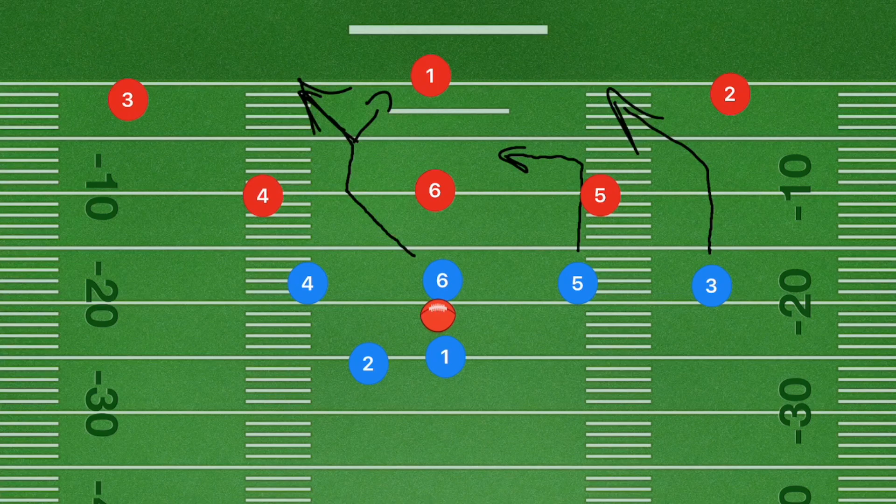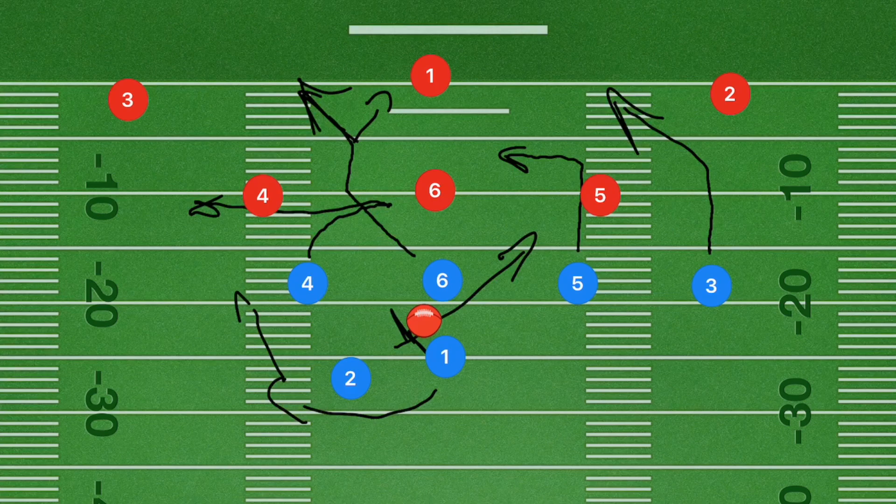Player four is going to be curling in towards the middle of the field roughly at the five yard line and then cutting back out towards the left side. Player two will have the option to have the ball handed off to him early on and cut out towards the right side. Meanwhile, if that doesn't happen, player one — the quarterback — is going to be curling out towards the left side, with the option to either run downfield or look to player four as the number one option and player six as the backup option.